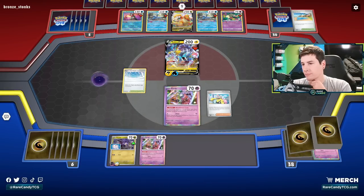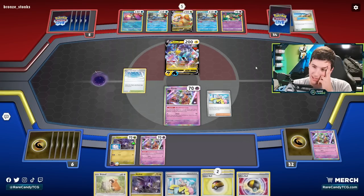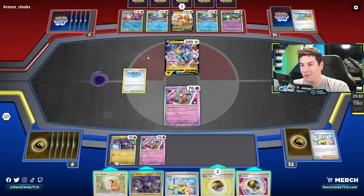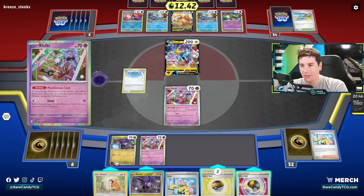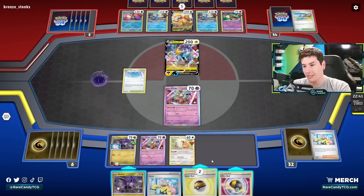Oh no — we forgot to retreat first. Oh my god. I can't believe I just did that. My brain short-circuited there. We could have retreated with Beach Court or played the rope. We should have just used Beach Court to retreat first. In my defense though, if we retreated first, there's a chance we wouldn't have hit the Noivern — we'd just have our Noibat sitting in play. So that wouldn't have been good either.